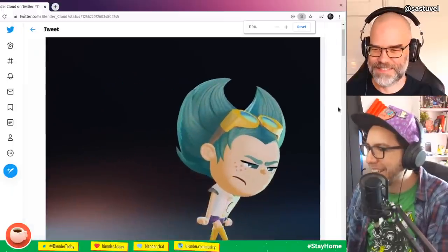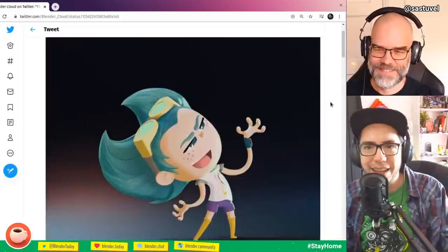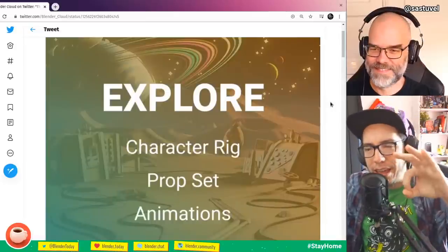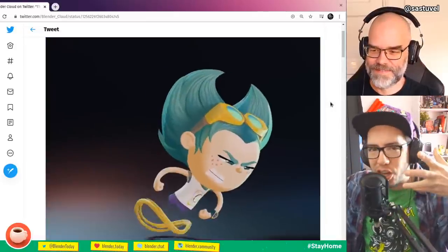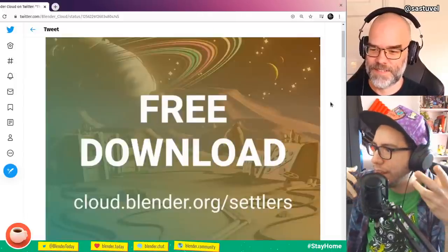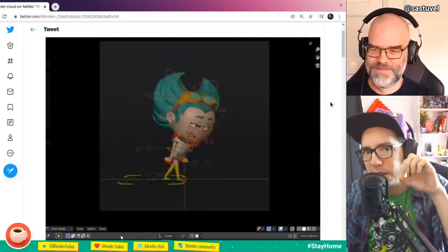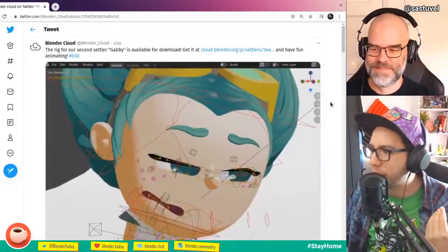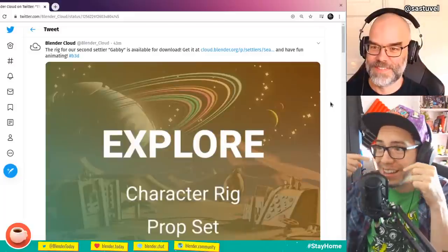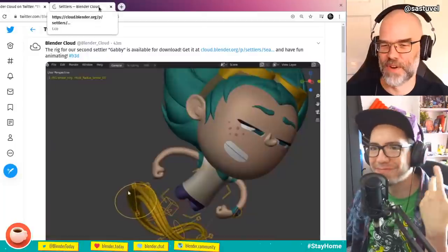It has so much personality. The rig is insane. It has these eyes that are actually a shader, so that's how you can tell depth — but it's also some meshes so animators can see it in the viewport. Demeter had to use the new remesh modifier, voxel remesh, to mask out some parts. It's pure wizardry.